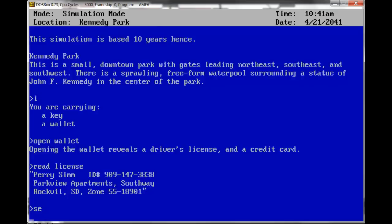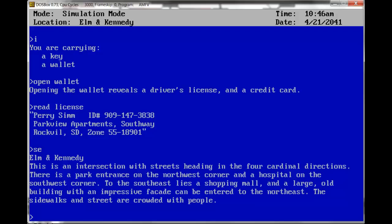Southeast. Elman Kennedy. This is an intersection with streets heading in the four cardinal directions. There is a park entrance on the northwest corner and a hospital on the southwest corner. To the southeast lies a shopping mall and a large old building with an impressive facade can be entered to the northeast. The sidewalks and streets are crowded with people.